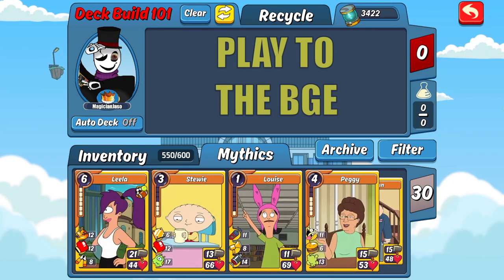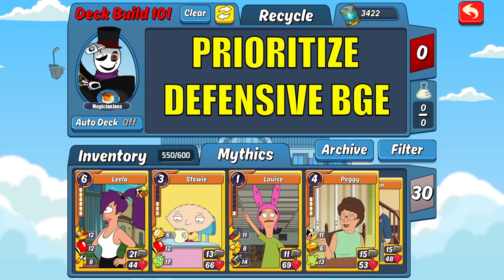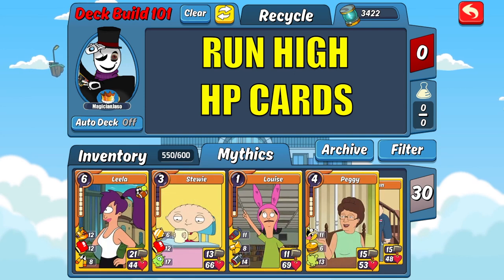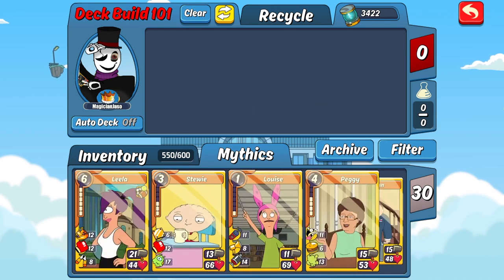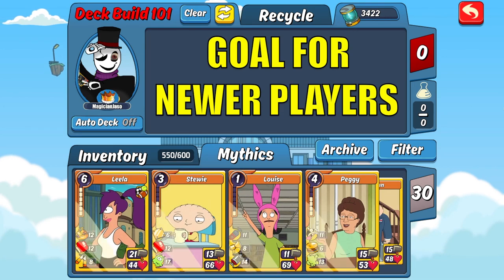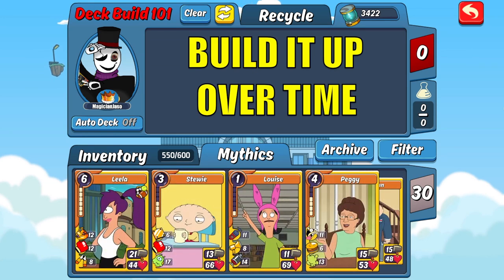Now let's look at what goes into a good rumble defense deck. Just like offense, play to the BGE — if there are two active BGEs, play more towards the defensive one. The goal of a defense deck is to prevent one-shots from happening. To accomplish this, run cards with the highest HP for characters, items, and pre-combos. The bare minimum HP for a good defense deck is 50 or higher for items and characters, and ideally 60 or higher for pre-combos with the current meta. For newer players, start by shooting for 40-plus HP until you can transition to the 50-plus range.